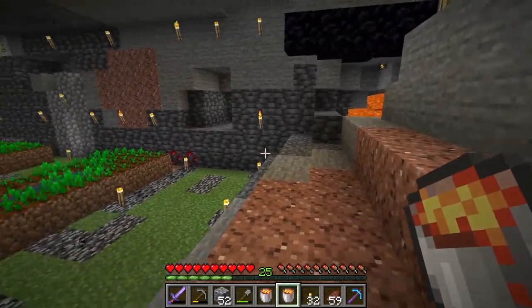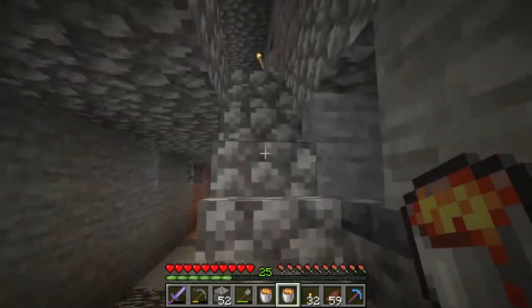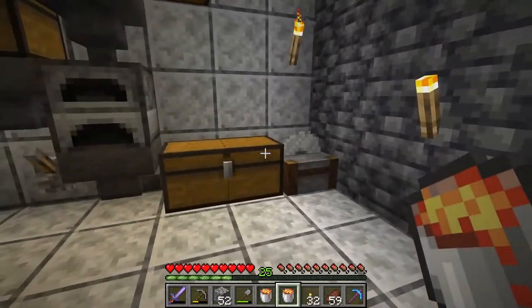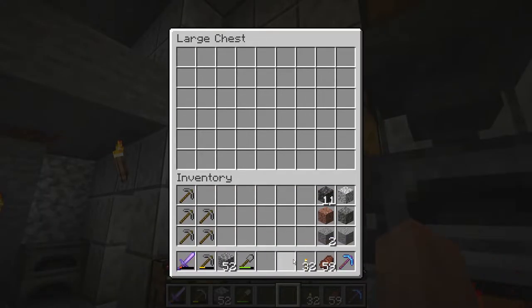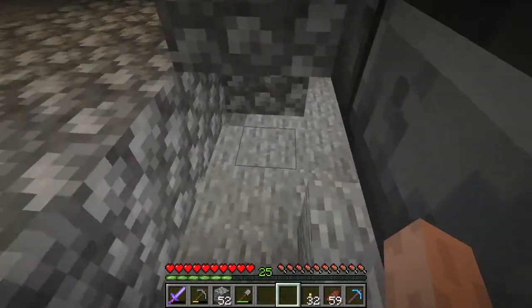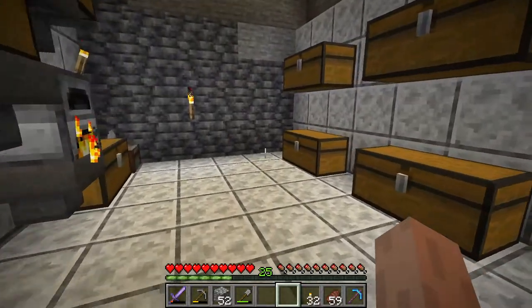I'm getting closer and closer to the point where this hole is almost done, which means I'm going to find another location to farm my trees. I would like to do my tree forest area — the problem is this is taking quite a lot of time to get that area mined out. I'm thinking of creating something that when I harvest the wood it automatically picks up all the leaves and sticks for me.